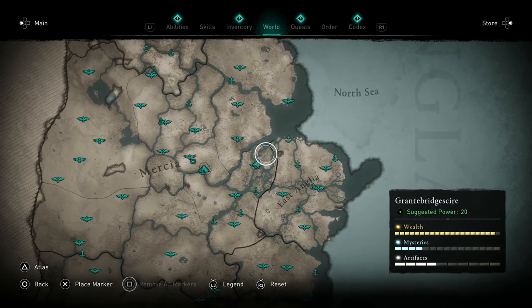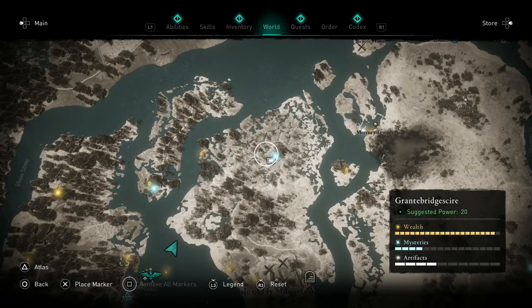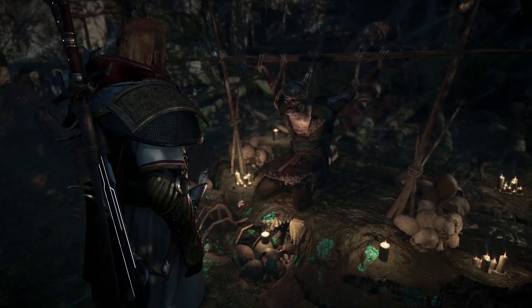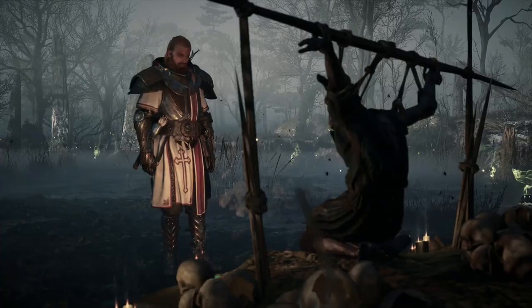In order to get the first three pieces of armor you're going to have to kill the three daughters of Lyrion. These are quite challenging optional boss fights you can find across England, so make sure you go in prepared. These also count towards the mysteries in the regions they are found in, so if you're going for 100% completion you are going to need to confront these three at some point. You'll find the first of the daughters, Gunnaril, in Spalderfens in Granterbridgeshire.